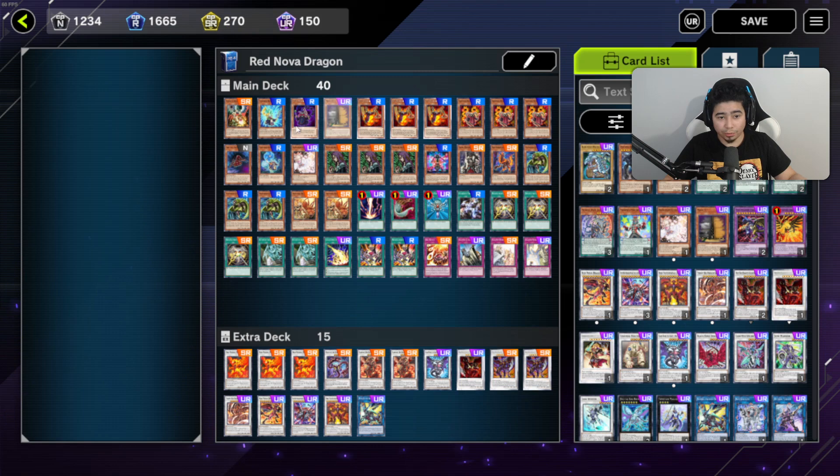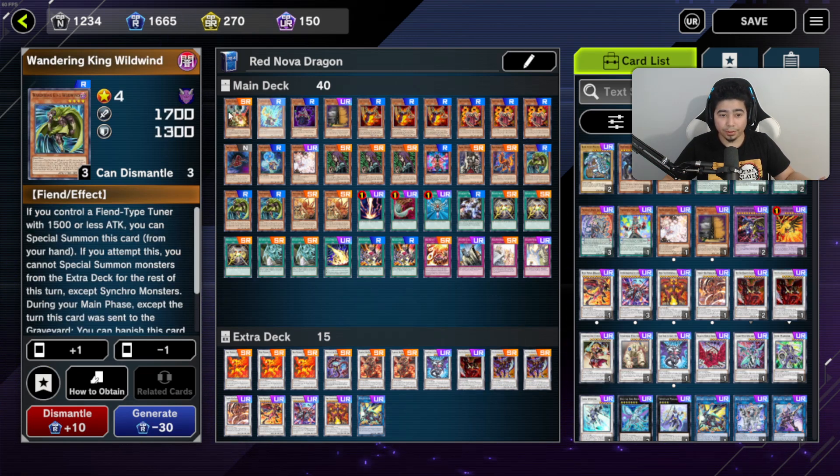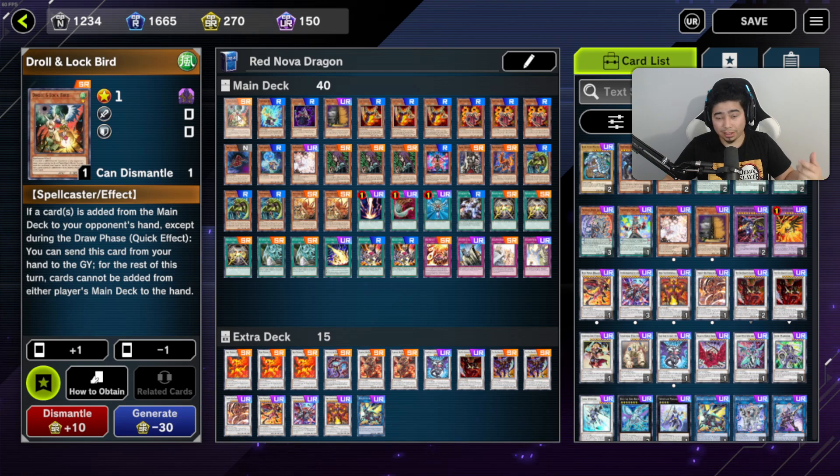First, we're starting off with Droll & Lock Bird. This card is great because if you have it in your hand on the first turn and you already have your combo — like Crimson, Wild Wind, and Droll — and they activate Maxi C, Droll is perfect. It cancels out Maxi C so they're not drawing any cards for the rest of the turn, and you can do what you need to do without worrying they'll draw into an Ash or something.